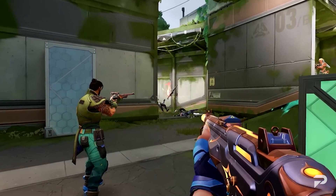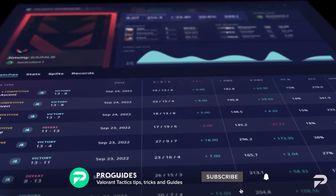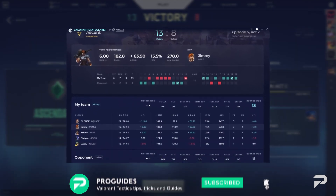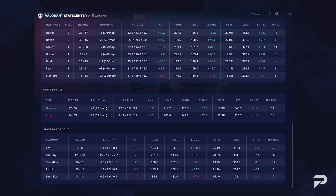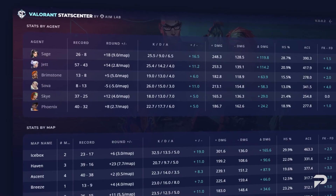But before we jump into the notes, let's talk about something that will help you improve your game — Valorant StatCenter, aimlab's new top tier tracker that gives you access to data and metrics that only pro players had in the past. StatCenter has revolutionary data that tracks your impact called delta damage. If you want all the information you'll ever need to master the game, make sure to click the link in the description and download Valorant StatCenter by aimlab today.